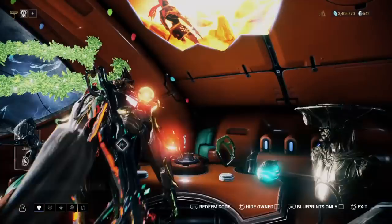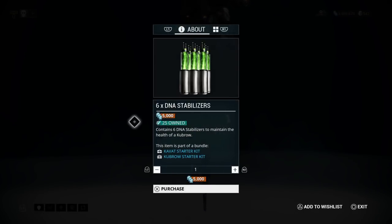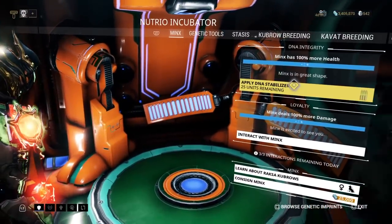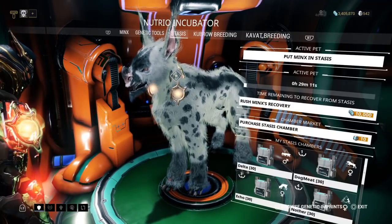DNA stabilizers are found in the market under the companion tab. The initial cost is 10 to 15,000 credits for six stabilizers, but I'll explain shortly why mine only cost 5,000 credits. You simply go to your incubator and when your pet needs health, apply the DNA stabilizers.